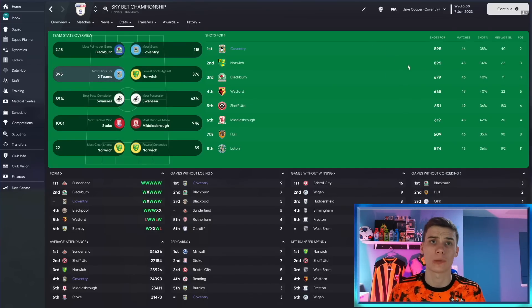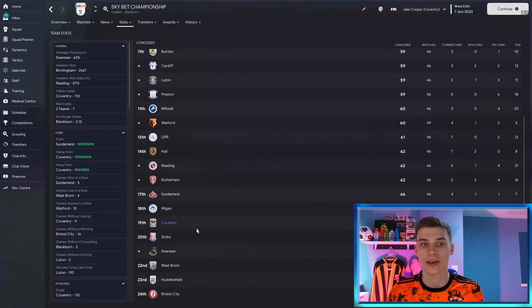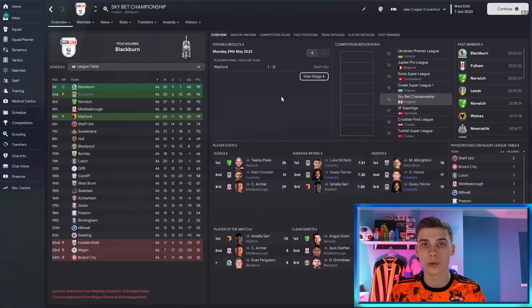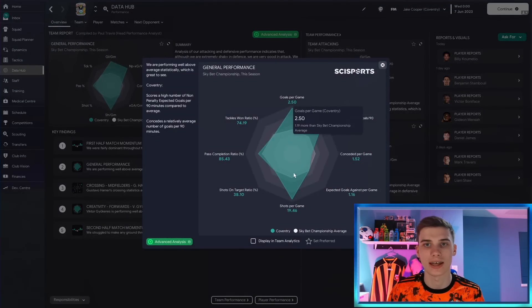We had the most shots in the division, dead level with Norwich at 895. As mentioned, this isn't a super defensive tactic — we conceded 70 — but we scored a ton of goals. It's partly because I'm playing with a team I don't know much about and don't know whether Coventry have great center backs for this tactic. There's a good chance with better players you'll have much more luck. But once again this is all about attacking — 2.5 goals per game, very good when it comes to scoring.